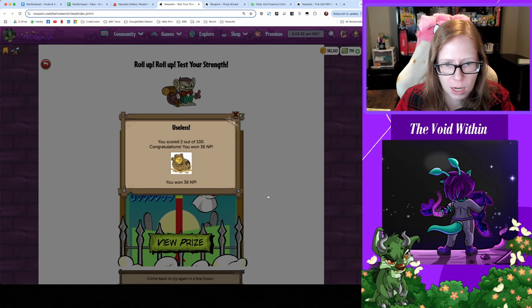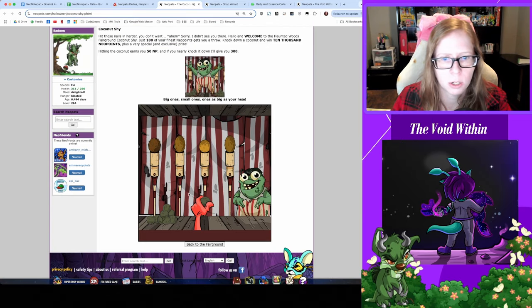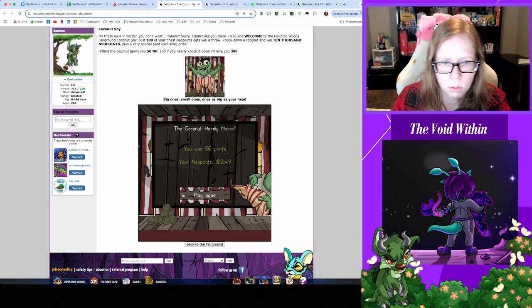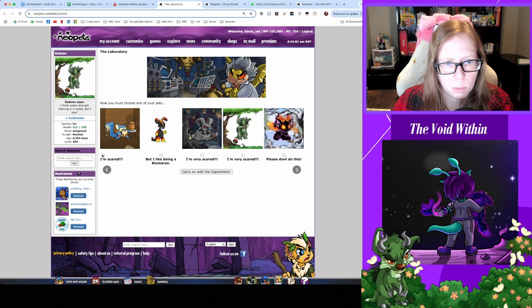And now it's time for Coconut Shy — get your coconut guy and throw some coconuts. Started with 1021, ended with 1014, so quite a bit of a loss today. Now it's the Lab Ray — let's see what little Boozer is gonna do today: change the gender, alright, now he's a girl.